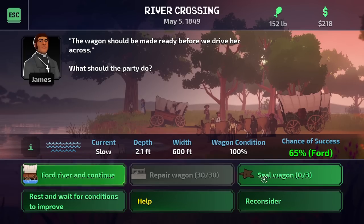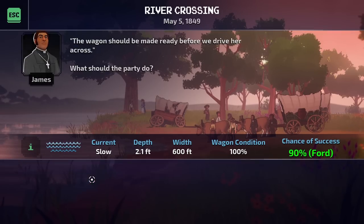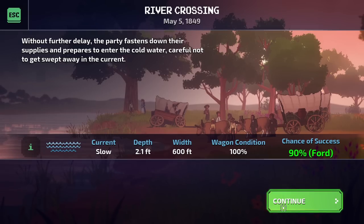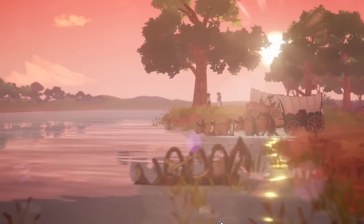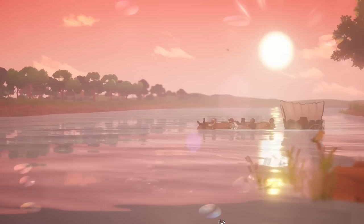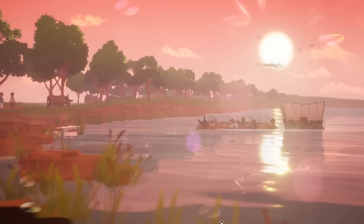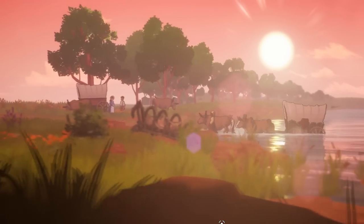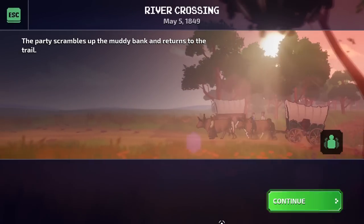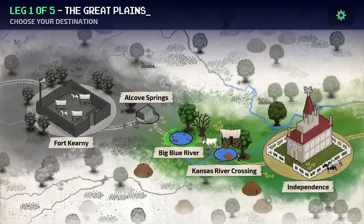Now we can seal the wagon. Let's use all of our pelts that we have — 90% chance, that's a pretty good chance. Let's ford. Without further delay the party fastens down their supplies and prepares to enter the cold water, careful not to get swept away in the current. Still a chance to fail. We're going to make it! The party scrambles up the muddy bank and returns to the trail. Were you nervous? I was nervous — I honestly thought it was going to go belly up. Well, it could have, but it didn't. Good for us.